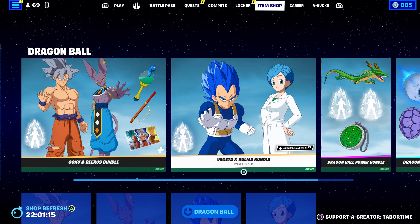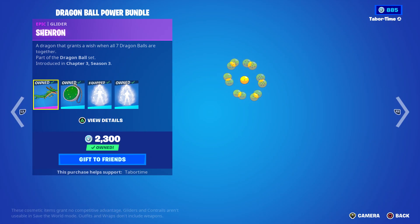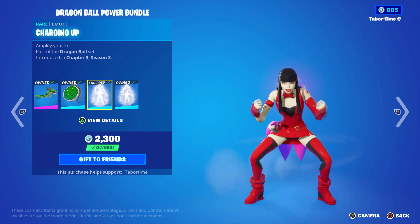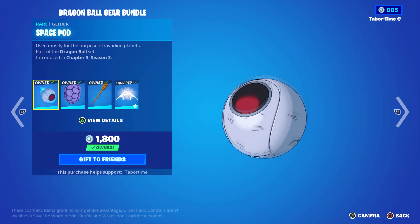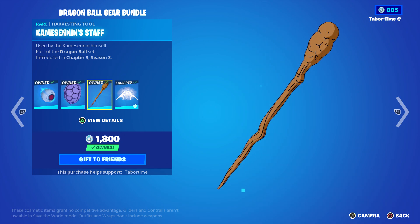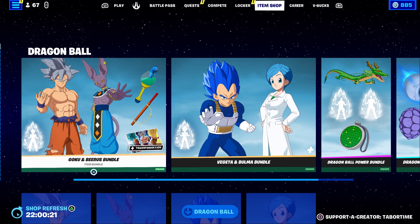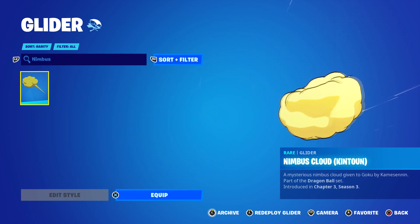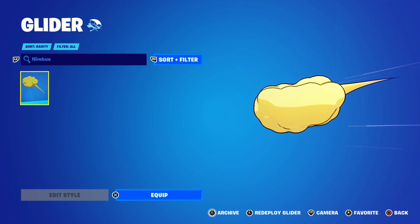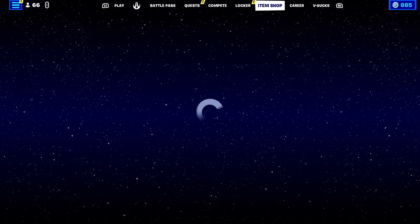We've got the Dragon Ball Power Bundle which includes Shenron - a free reward in the Dragon Ball mini battle pass - plus the Dragon Radar. These are the two emotes that Beerus is secretly reactive to: Charging Up and Boosting Ki. The Dragon Ball Gear Bundle has the Saiyan Space Pod, Kami's Shell, Kami's Staff, and the Fusion Ha synced emote. Missing is the Nimbus glider - Goku's flying cloud glider - which they won't bring back, likely because it was a mythic in-game item that was removed. You can also buy everything individually - Goku at 2000, Beerus 1500, Vegeta 1800, Bulma 1200.